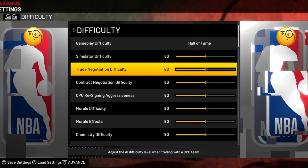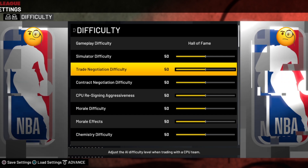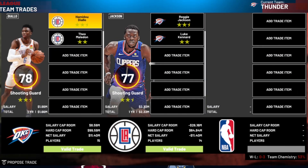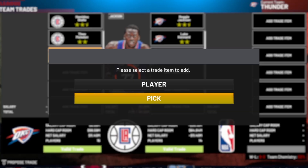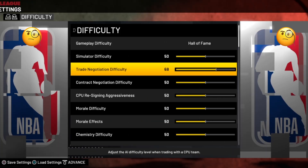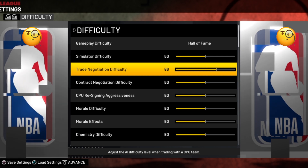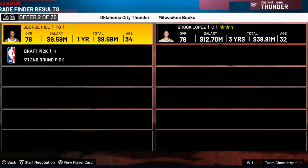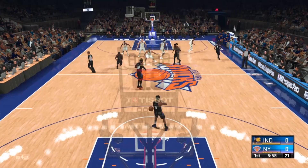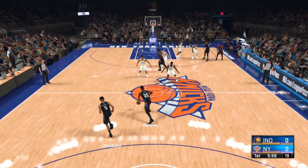There's one more trade setting under the difficulty category: trade negotiation difficulty. The default is 50 but that's just too easy — it takes away from the fun of negotiating and strategizing. We're going to put this up to 69. It's not too hard, but it makes this part of the game more competitive and makes the offers you get more realistic.